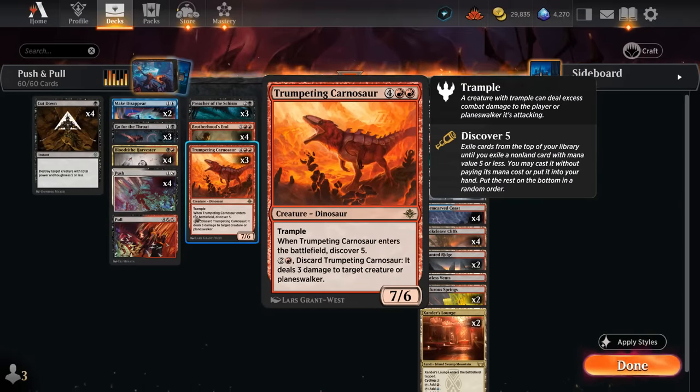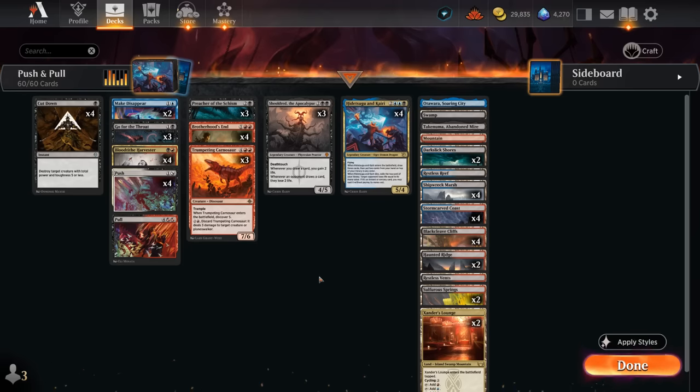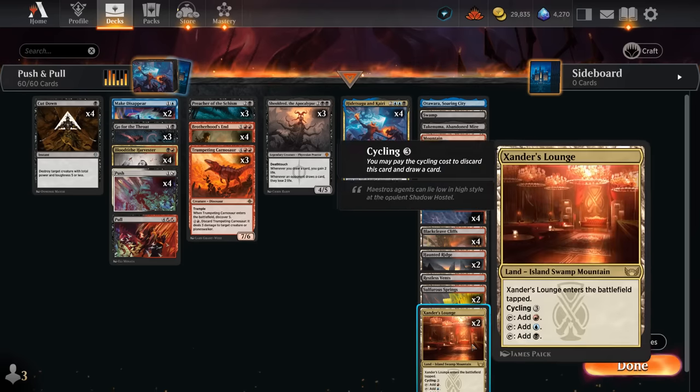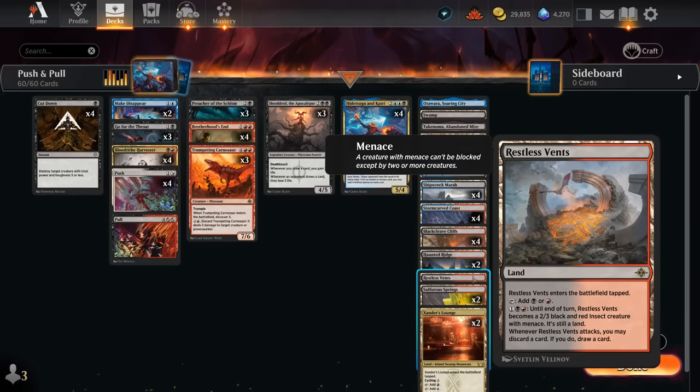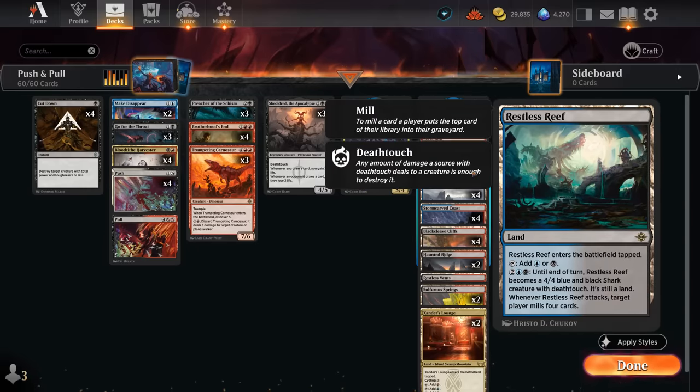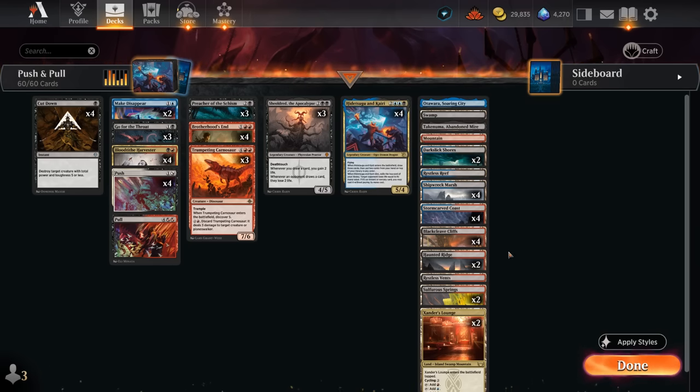Also an important addition in the best-of-one meta with Red-White convoke decks everywhere is a sweeper that deals three to each creature and each planeswalker — also useful to destroy artifacts. Trumpeting Carnosaur is a nice one too: we can discard it early to deal three damage, then bring it back from the graveyard using Push-Pull and trigger its Discover effect. The mana base has lots of dual lands for fixing, including two copies of Xander's Lounge, one of each creature land, Restless Vents to sculpt our hand, Restless Reef to mill ourselves, and channel lands for utility.